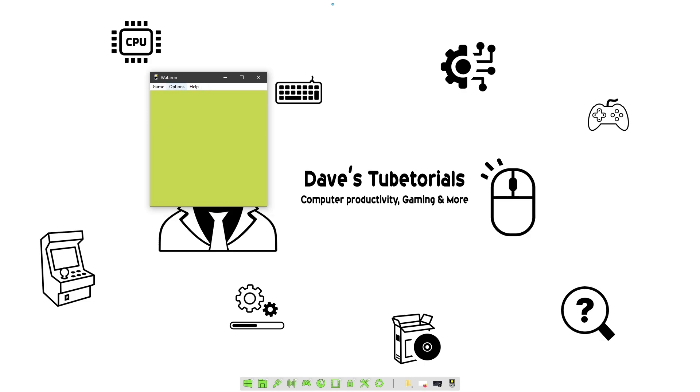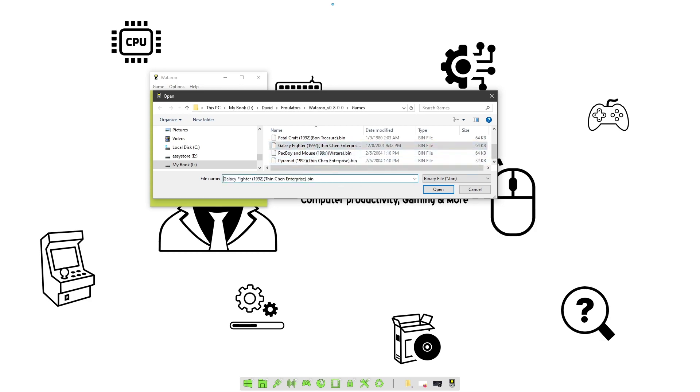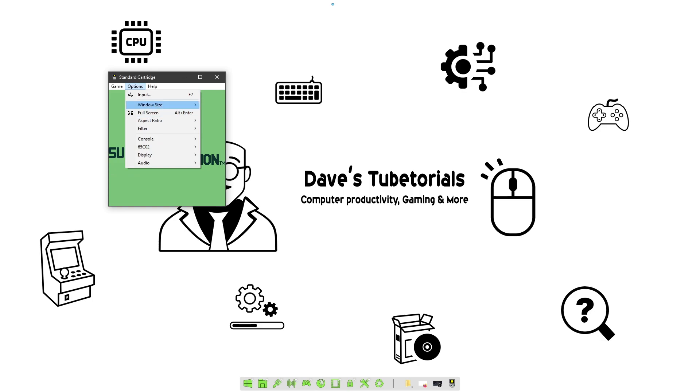Once you launch it, you're going to get a small window. I'm going to show you the quick options you can use. To load a game, go ahead and click on Open and load any of the games. Galaxy Fighter is a pretty decent one, so let's go ahead and launch that. As you can see, it's going to launch in a small window because I have the window size set to default.